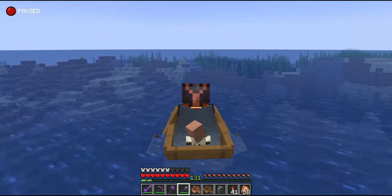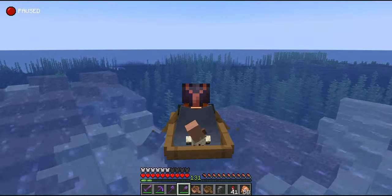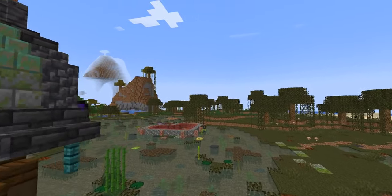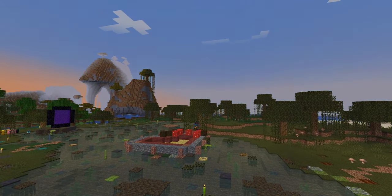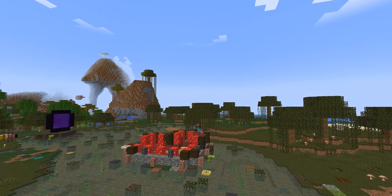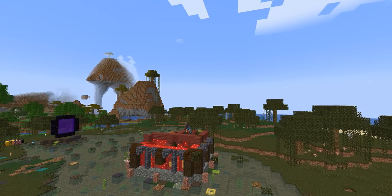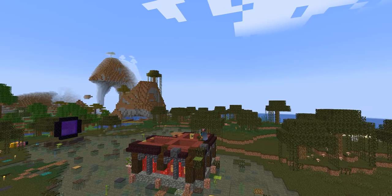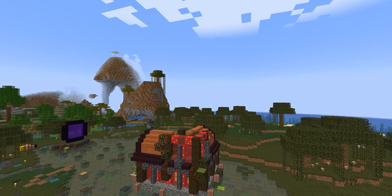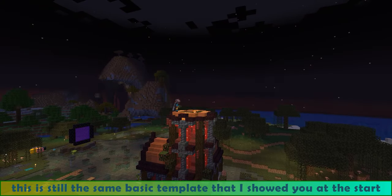We can't just let these kids loose in the village because all the rest in the village must be of the swamp type. This is why I need to build a breeder outside the village, in the center of the lake near the portal. I don't need an automatic breeder — this is just a secure building with a bunch of beds — but I want it to be nice. So I'm building a manor similar to the village buildings, but with high towers and a warm palette in red and orange blocks. Can you believe? This is still the same basic template I showed you at the start of the video!